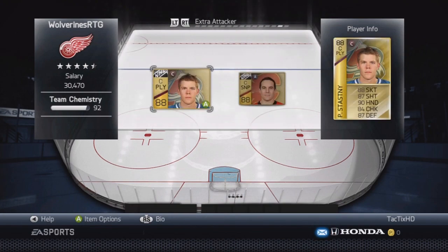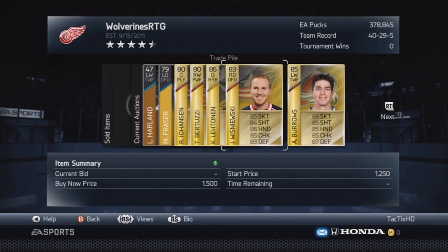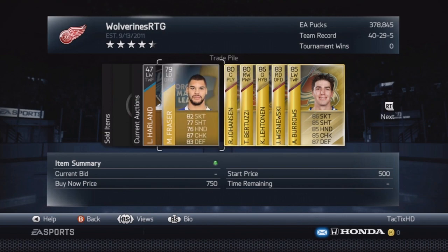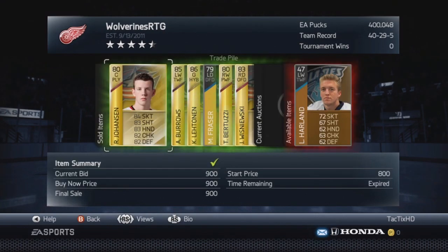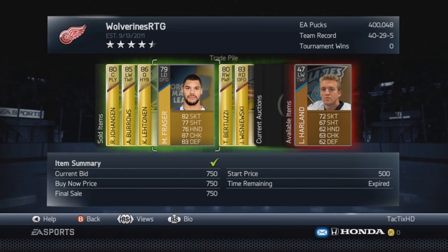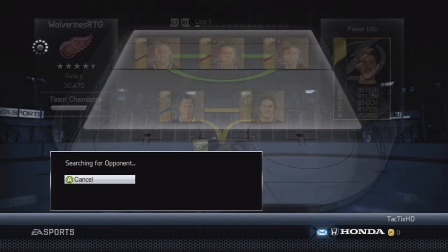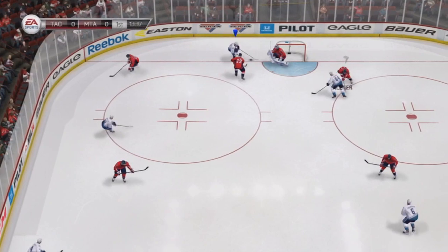Here's a quick look at the trade pile. Burrows got replaced, along with Wazniewski and Lettinen — who was from the Dallas collection a couple episodes ago. He didn't play very well so I decided to sell him. I got 3K for Burrows, which is pretty good, 15K for Lettinen, so I at least made my pucks back on both. Wazniewski sold for 1,500, which I think is around what I bought him for.